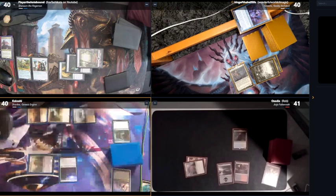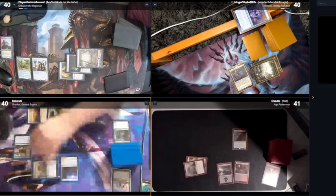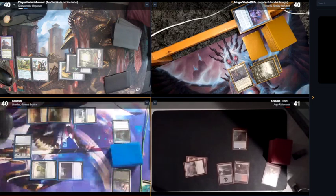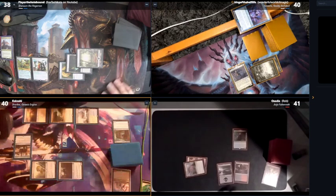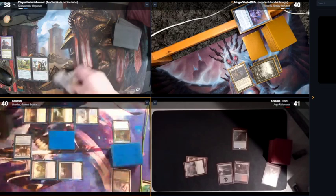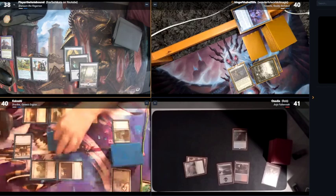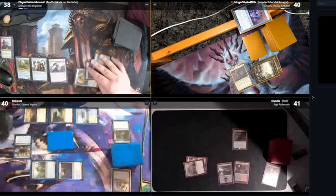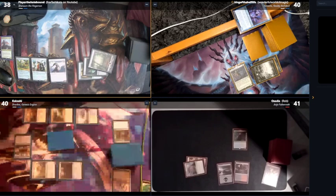I've missed two land drops as well. Pay for a Plains after Spy Network. I'm gonna attack Flare with a two-two. I'll draw and pass. I'm gonna tap three for Dragonfly — this is a flying vehicle — and pass.